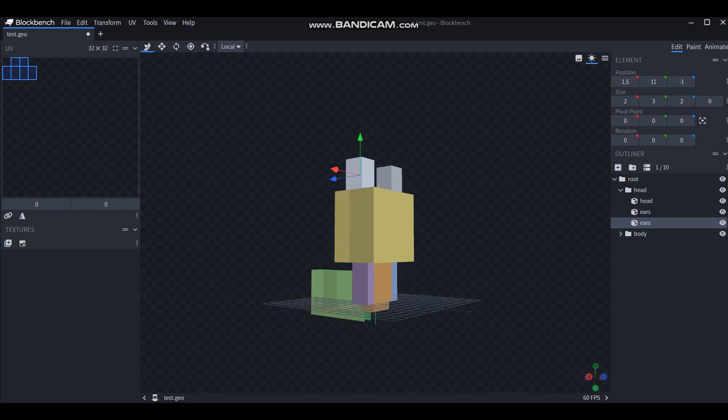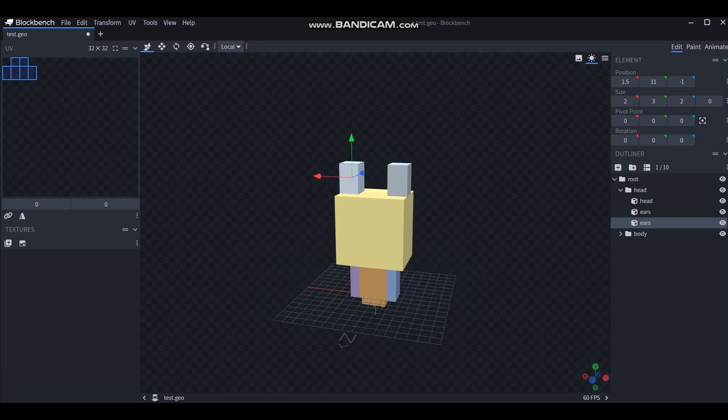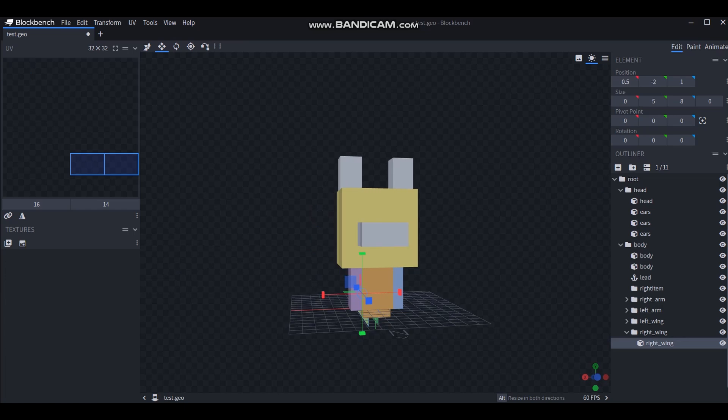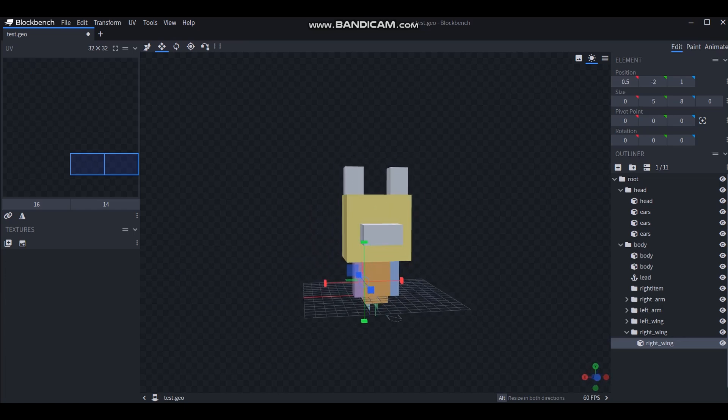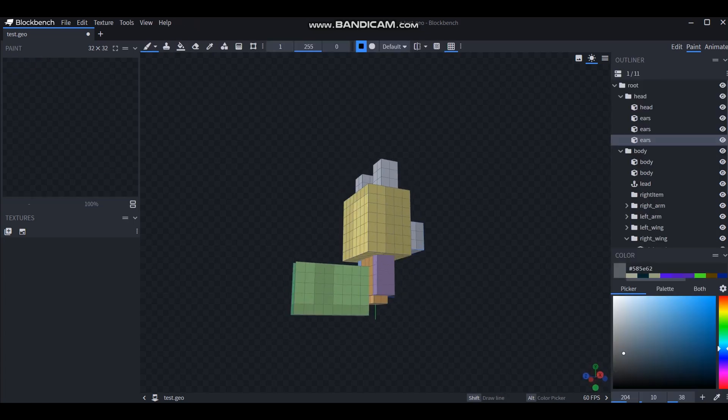That could look like a llama, I guess. But this is using the Allay model, so it might look a little bit funky. This part, however, will be used as a nose. This is looking pretty good — you should probably extend that one down. Kind of looks like a pig, but it's fine. We can now paint this.